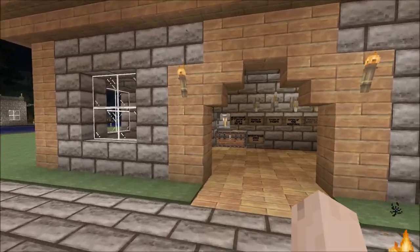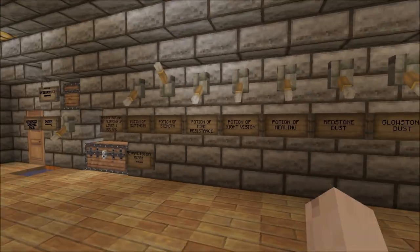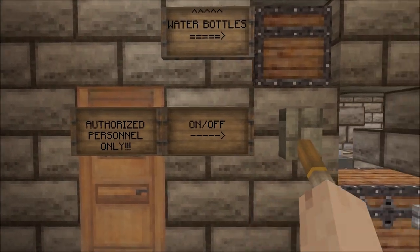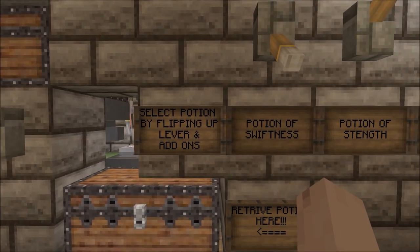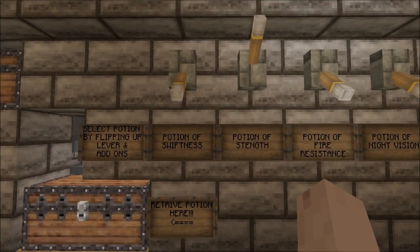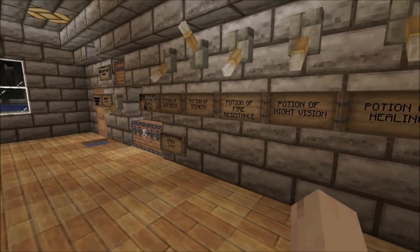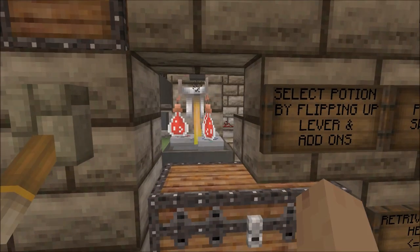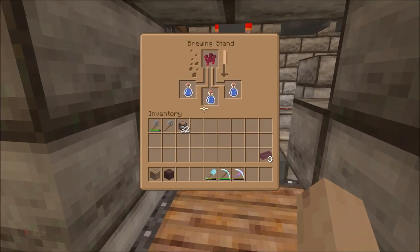X-Man really did a lot of work here last night — this is brand new, he just built this yesterday. This is an automatic potion dispenser. You select the potion by flipping the lever up and adding lever add-ons. So let's say we want a potion of strength — as you can see it's brewing. Here's our awkward potion, we're going to add some blaze powder, and that should give us the potion of strength.